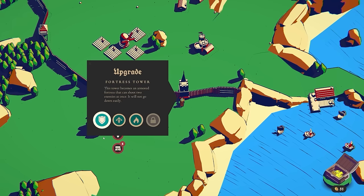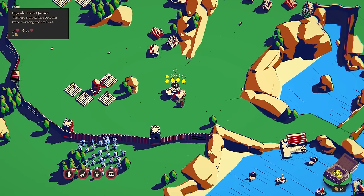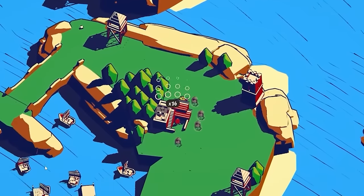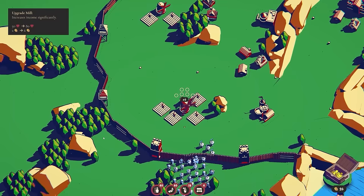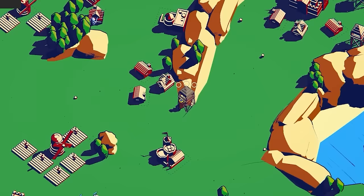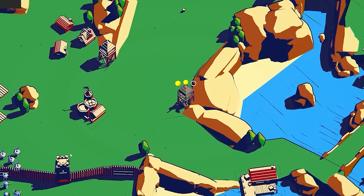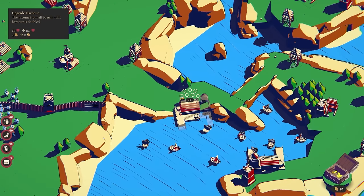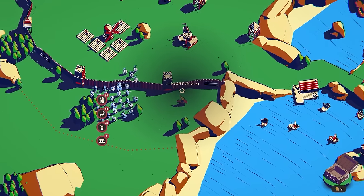I'm going to upgrade my golem and get some more archers — 16 coins, it does cost a lot. Since there are witches, should I do the mill again? Increases income significantly, and I can get another scarecrow for more anti-air. Then maybe do these turrets back here — invest seven coins to get eight tomorrow. As long as I can survive tomorrow, that's a good deal. Now we'll start the night.